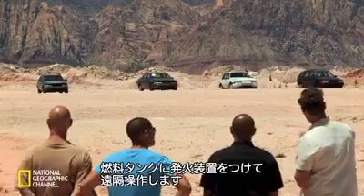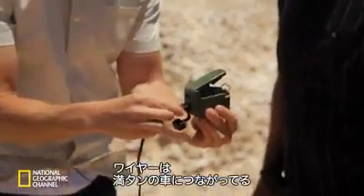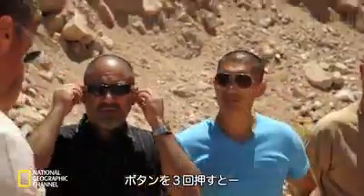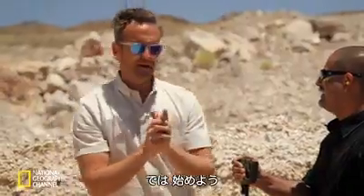We've rigged each car's fuel tank with an electric match and run the fuse a safe distance away. So this thing is now connected to the car with a full tank of gasoline. That is live. Upon pressing that button there three times, it'll set off the electric match on your car. Yes, let's go! A full tank of gasoline — what's going to happen? It's going to blow up to bits.